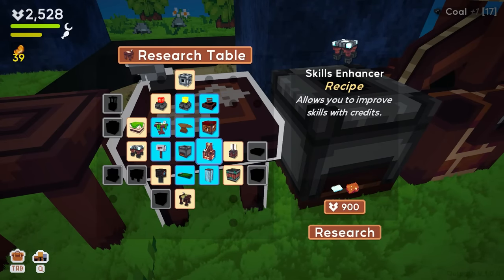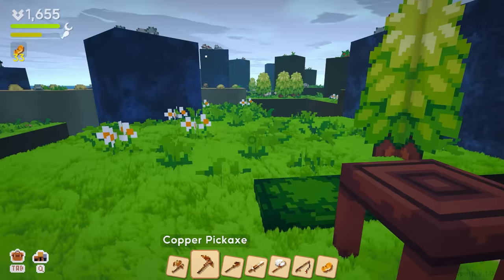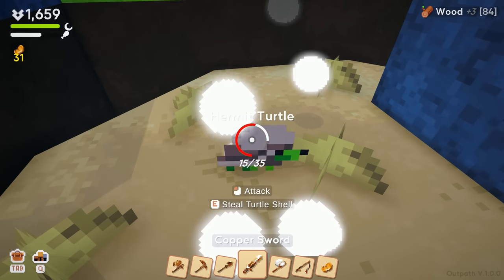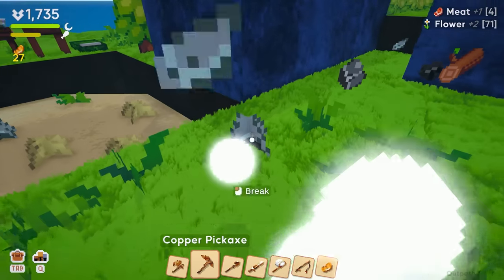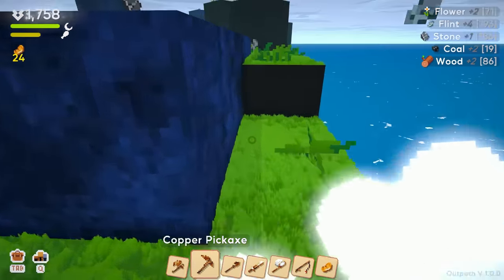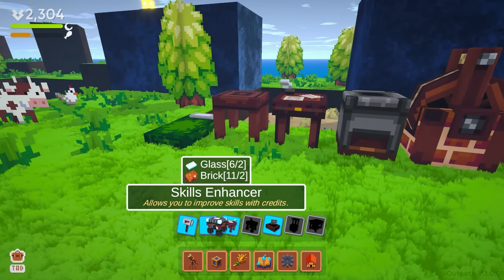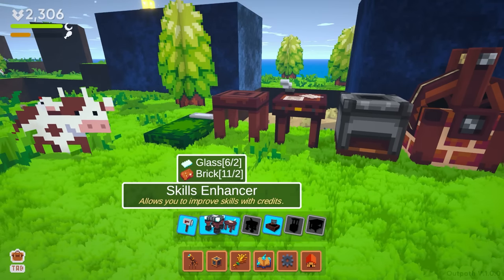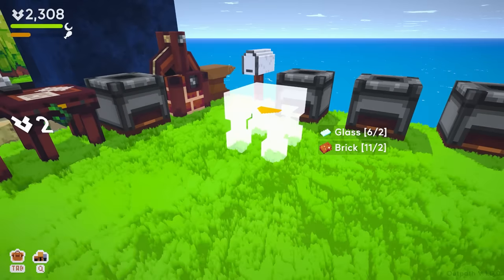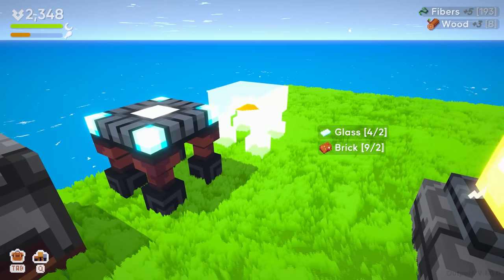Skills enhancer: allows you to improve skills with credits — there it is! Let's research that. Glass and brick. That's what I was thinking — I just wasn't getting the stuff I was supposed to be getting. Now we can make our skills enhancer. We've also got our cave entrance so we still haven't done anything with the cave yet. Let's put our skills enhancer right here.